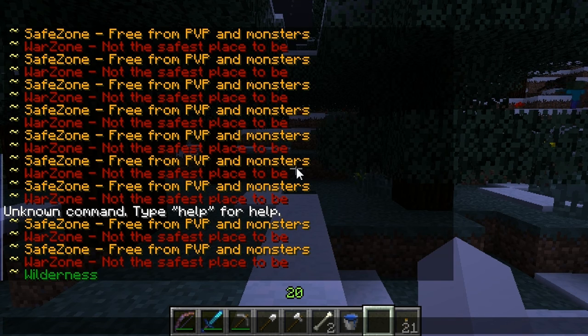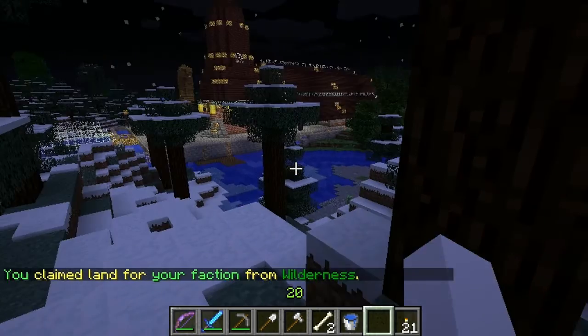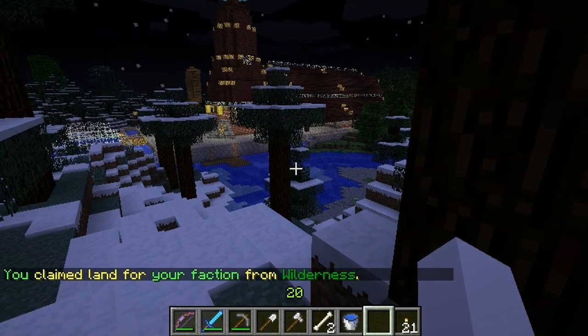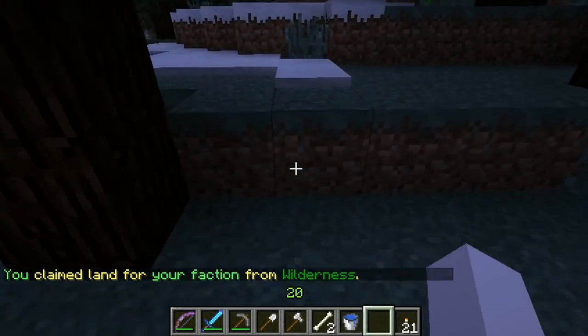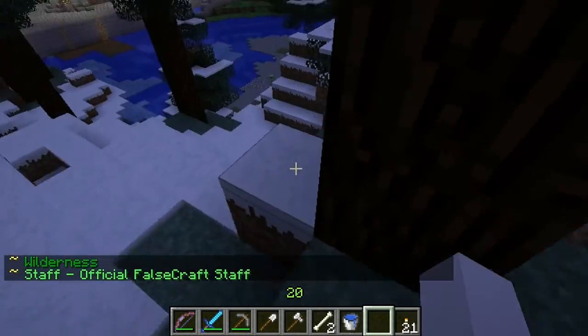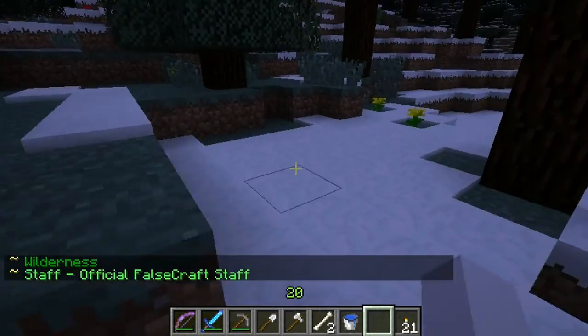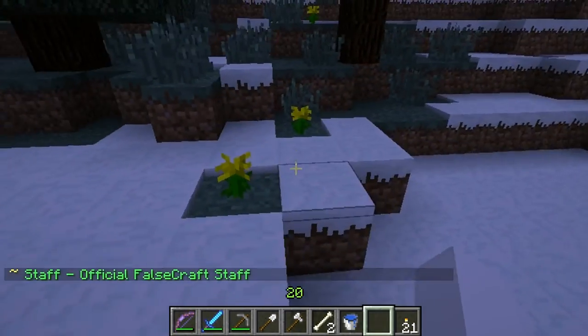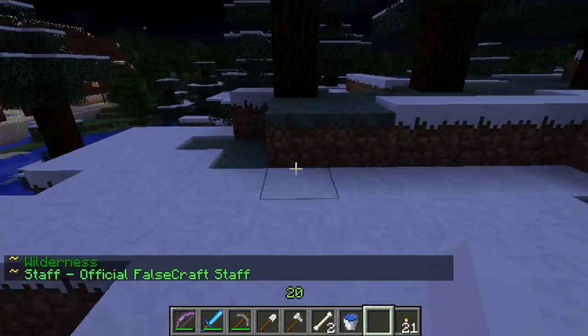Basically, you come out into the Warzone and you're going to want to get out of the Warzone and into the Wilderness. When you're in the Wilderness, you're able to claim land. Claiming land is as easy as creating a faction — do slash F space create, then the name of your faction, all one word, no more than 10 characters, then press enter. Then to claim land, you do slash F space claim. It says that I claimed land for my faction, which means nobody else can come in and destroy this area.